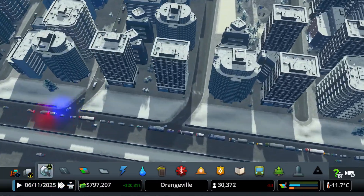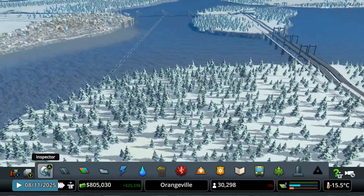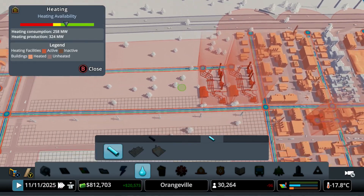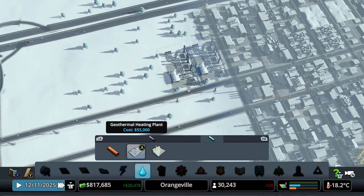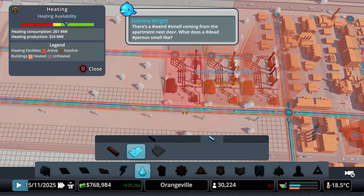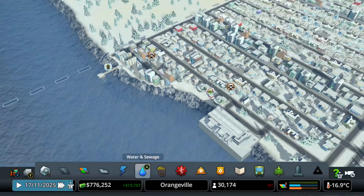How's our water and sewage doing right now? We could maybe place another geothermal heating plant, because we may need to place another heating facility. How's water and sewage doing? I think that's doing pretty fine. So I'm actually going to place another geothermal heating plant, because it's kind of a good idea to place another one somewhere around this area. That's maybe going to create a little bit more heat. I hope it doesn't get worse right now.